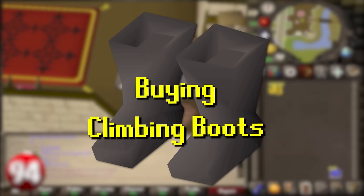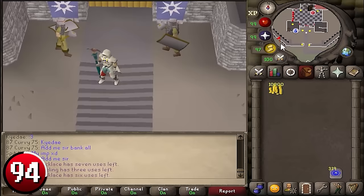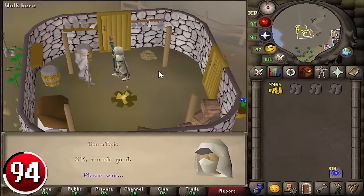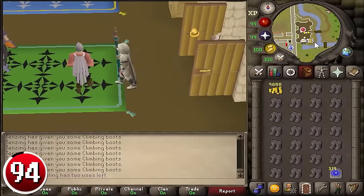Buying Climbing Boots only requires completion of the Death Plateau quest. Teleport to Burthorpe with a Games Necklace and run north of the Warriors Guild south of Death Plateau to Tenzing. At maximum speed, one full run should take no more than three minutes. Once you make it to Tenzing's, press 1 and spacebar repeatedly until your inventory is filled with climbing boots. Then use your Games Necklace to teleport to Barbarian Outpost, deposit your boots, and repeat, making you over 400k GP per hour.